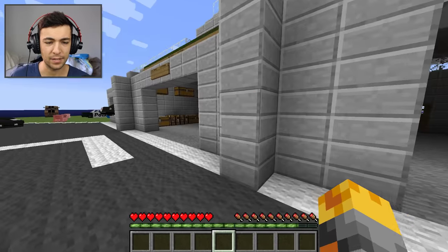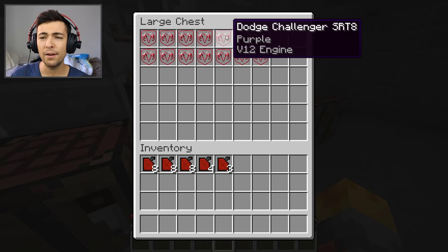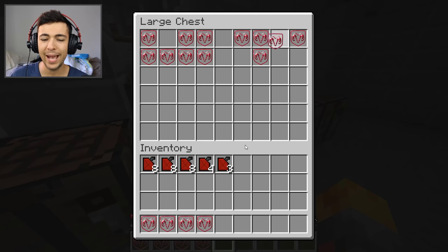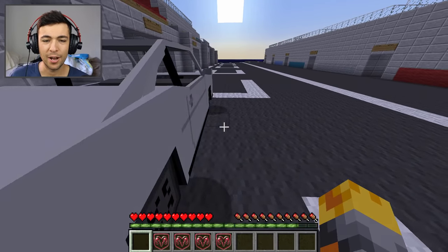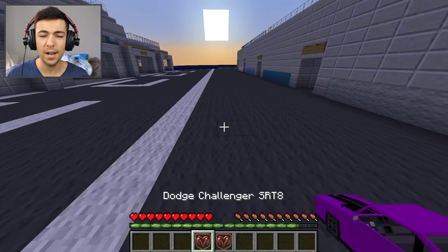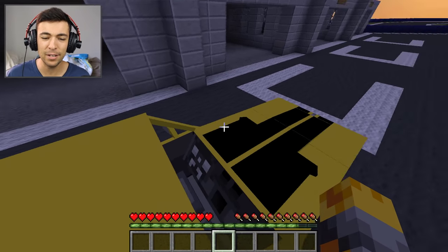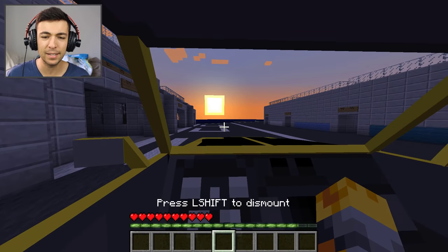Next up we have the Dodge Challengers. In here we have STR8 Challengers in all different colors — the light gray one, purple, lime, magenta, and yellow. It's now starting to get dark, which is not good. The Dodge Challenger — what a stunning car. We have purple, lime, and yellow ones. Let's go ahead and drive the yellow one. I'm in the back seats — I didn't realize you can carry loads of people in this car. Wrong seat, I need to get around to the driver's side.